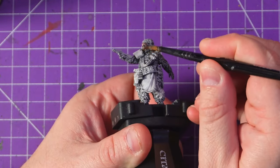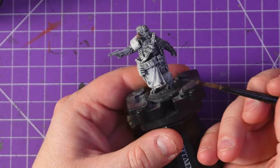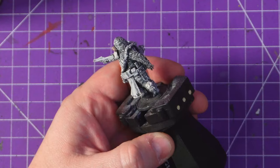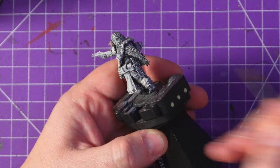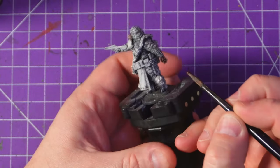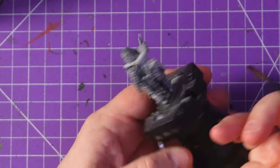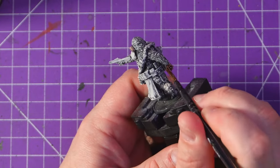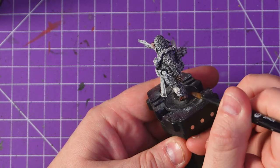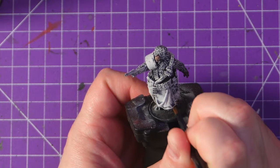I attempted a conversion and it went not as planned. I am not a proper converter in any way, shape or form. What I really want to do is use green stuff and actually build him that way, but currently my skill set is not there. So I attempted to build something with bits I had floating around and ended up with what just looks like a giant teddy bear with a gun - and you fools decided I should paint him this week, so that's what we're doing.